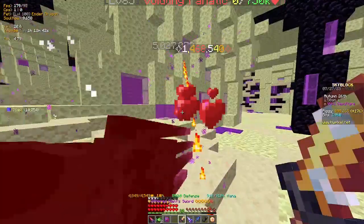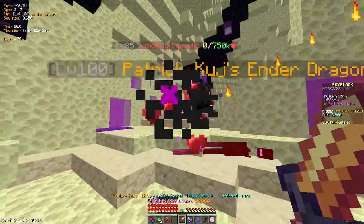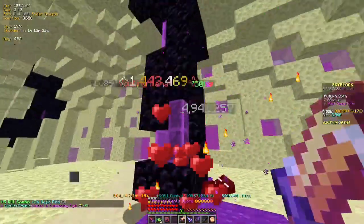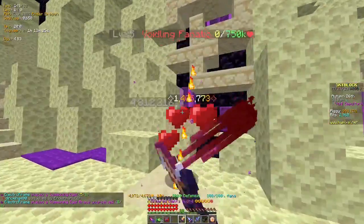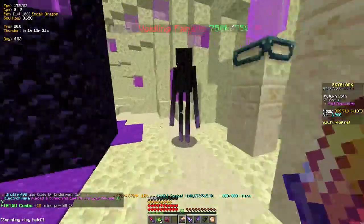Tarantula helmet does 1.4, 466 - slightly better. It is very similar damage. Of course Crimson is going to do less since it doesn't have as much stats - like a 400k loss.